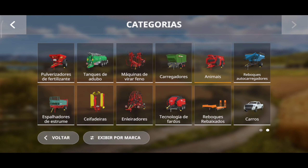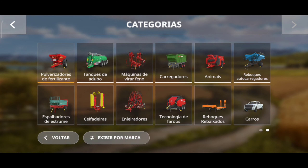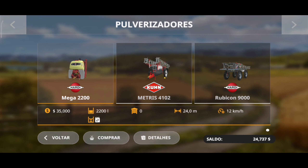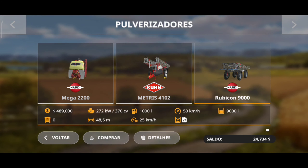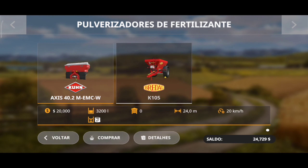Tem muita coisa interessante aí. O que eu falei que a gente ia precisar para esse episódio seria para as nossas ferramentas lá: um cultivador e um pulverizador de fertilizante. A gente tem os pulverizadores e também os fertilizantes.